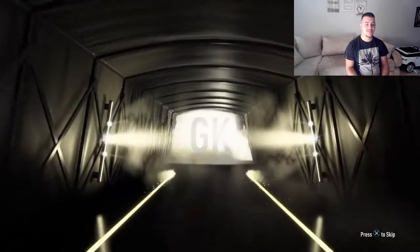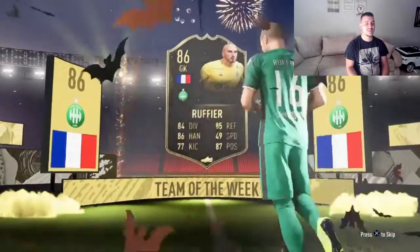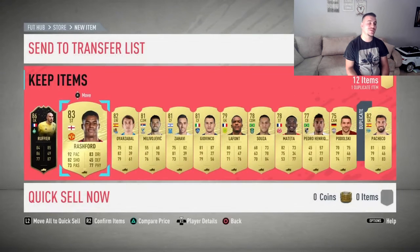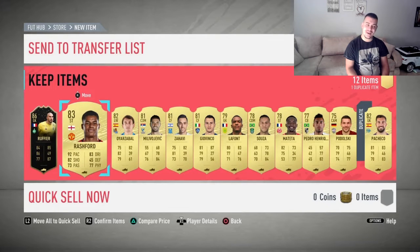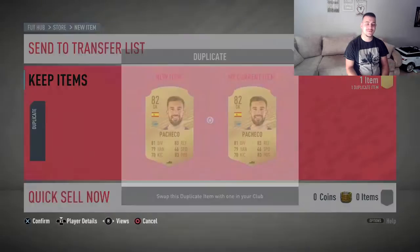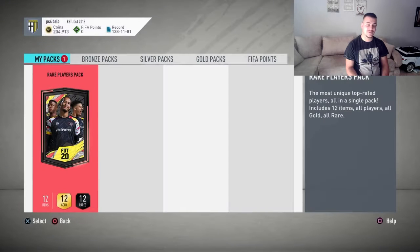Whenever you see the French flag, it's going to be a goalkeeper — the inform goalkeeper Rufierre. Such a fantastic pull to be honest. I'm happy I got an inform. He isn't tradable, I know, but he's such a great pull too. And we got Rashford! He's so good. I'm mad that I cannot sell him, but he's fantastic and I'm going to try to fit him in my team. Such a fantastic pull — Marcus Rashford. Great pack all around. We're going to go with our last pack from division rivals.